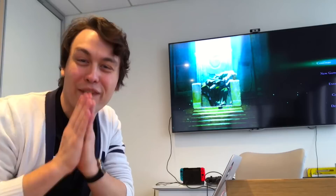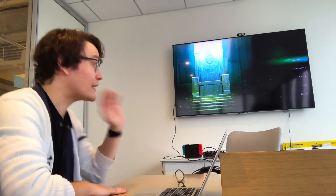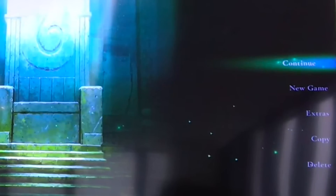Right off the bat here we get a look at the title screen, so it's now confirmed that Sothis will in fact appear on her little stone throne at some point in the game, considering we've also seen this screen without her. It might also just be random, as we do get to see later on in the session when they return to the title screen that she is in fact gone. We've got options for Continue, New Game, Extras, Copy, and Delete.